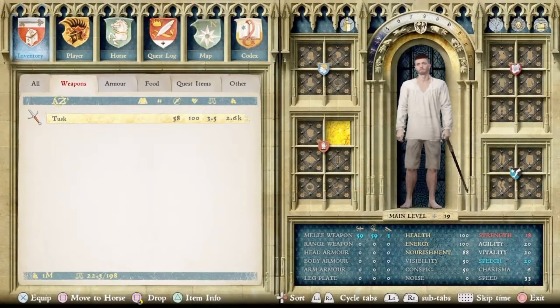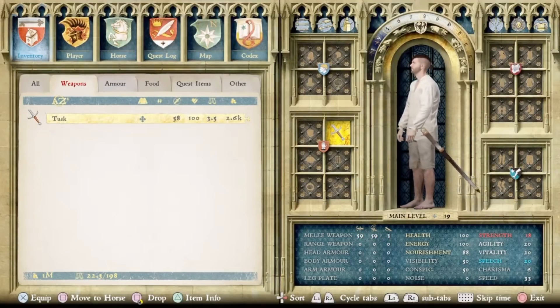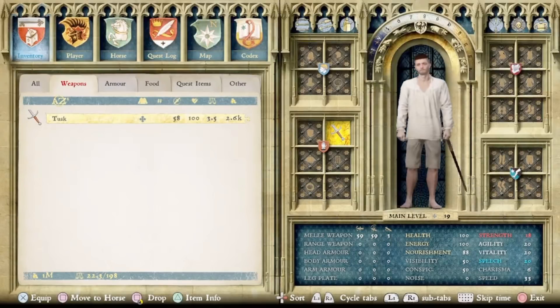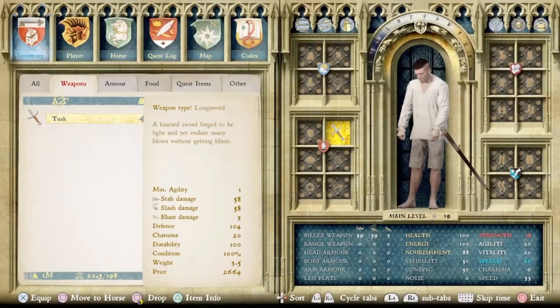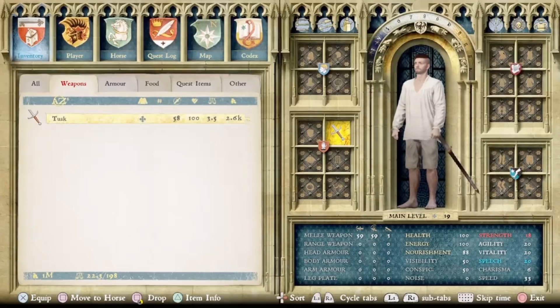Starting us off, we can see one thing I can guarantee was added with the DLC. This is called the Tusk — a new unique longsword added with the DLC that you get for choosing the swordsmith in one of your building upgrades. It's a decent longsword, among the top five in the game. It's got a lot of perks: it's worth quite a bit, it offers 20 charisma, only requires a level one agility to use effectively, and has a balanced stab and slash damage of 58. So easily one of the best weapons in the game, and that was definitely added with the From the Ashes DLC.